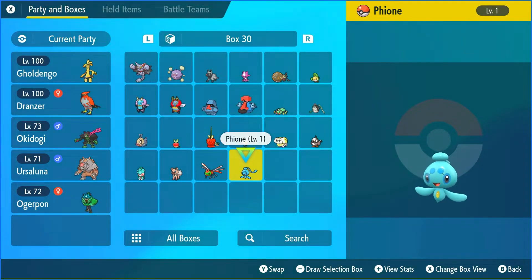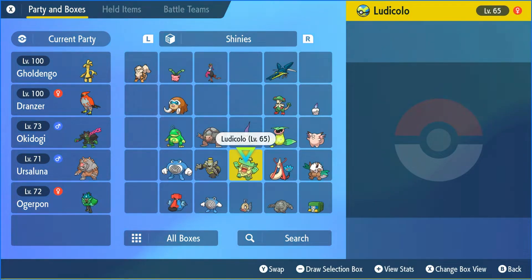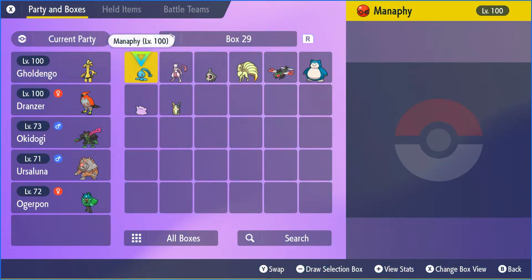The way to do it is pretty simple, but you have to have Pokémon HOME access. You'll need to get a Manaphy — Manaphy is going to be the key to this, because you can breed a Manaphy with a Ditto to get Fione. However, you cannot breed Fione with a Ditto because it is considered a baby Pokémon.